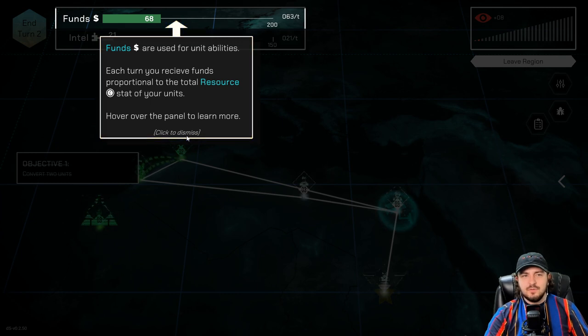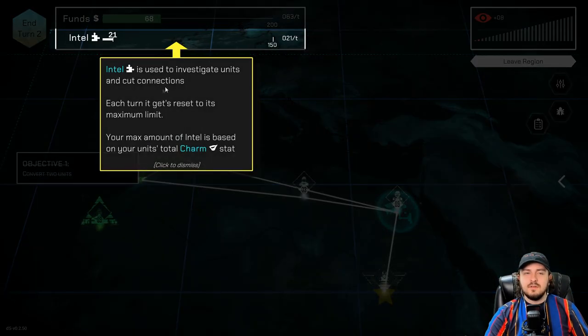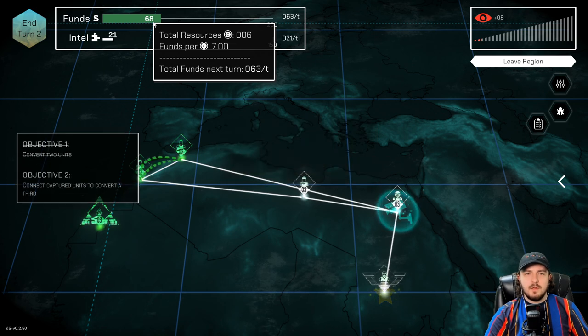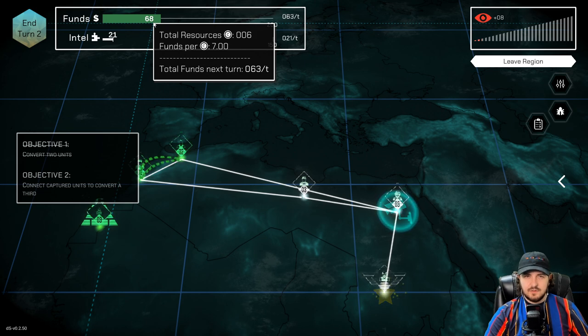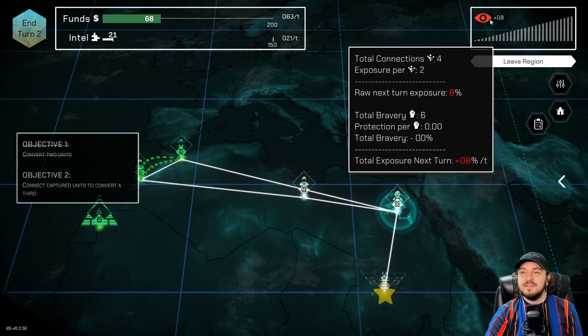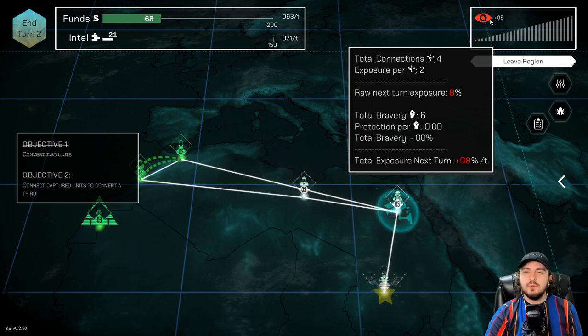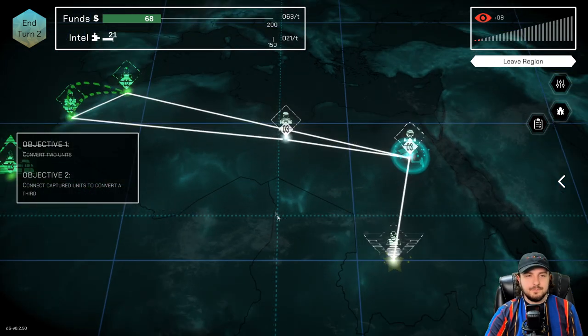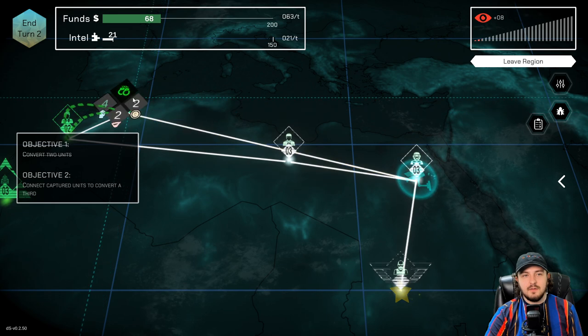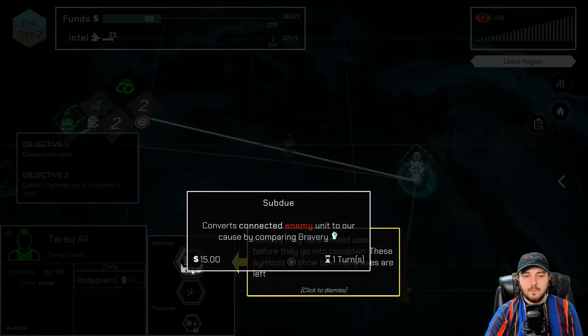Funds are used for unit abilities. Each turn you receive funds proportional to the total resources you start with your units. Intel is used to investigate units and cut connections. Each turn it gets reset to its maximum limit — your max amount of intel is based on your unit's total charm stat. Total resources, funds per turn: seven. Total funds next turn would be sixty-three. And then exposure next turn — this is total connections, exposure per raw next turn. So now we need to connect captured units to convert a third. Abilities may have limited uses — so this has like four uses. We will use intimidation on this captain. The gang leader is going after the captain and it's going to work out.